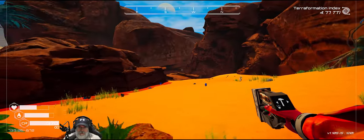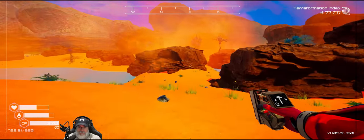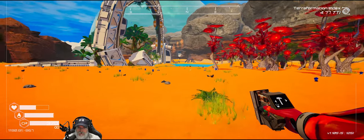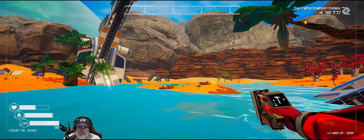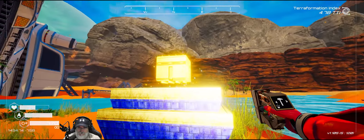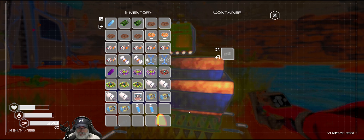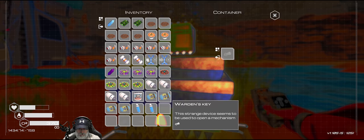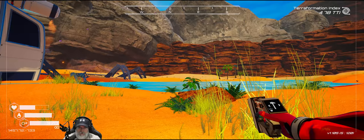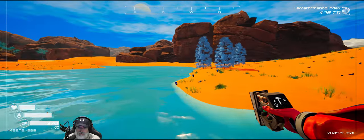Oh we didn't go look in the spires either - we could do that, that's not too far from here. This is a place I would expect to find it. There we go! That gives us six in total because we have two back at the base. Very nice! Let's go check the spires.